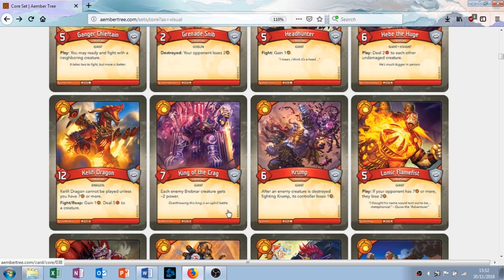Crump — six attack creature. After an enemy creature is destroyed fighting Crump, its controller loses one amber. This is okay. Again, it's a common so it's about what you'd expect. It basically gets you one or two amber probably over the course of its life. It's all right, and his name is cool — Crump.